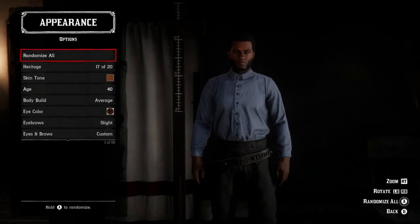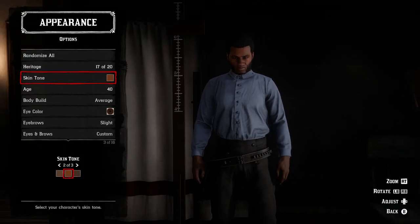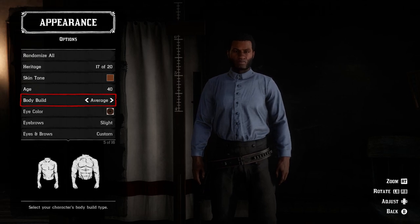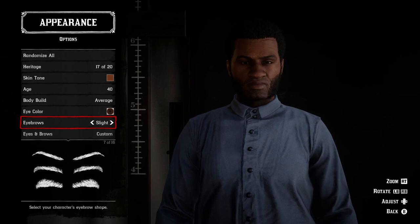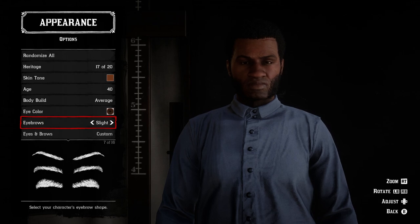For character creation: I went with the 17th heritage and the middle skin tone option for that heritage. I set the age to 40 — possibly a little older than the actor actually is, but I think it helps match his appearance best. For body build, I did average; I considered athletic but average fits a little better since athletic is just a little too skinny. For eye color I did the 14th variant, dark brown. For eyebrows I went with the slight style. All the remaining sliders are custom — if you want to follow along and match this character, just copy the slider positions. If I'm going too fast, feel free to pause the video or slow down the playback speed.